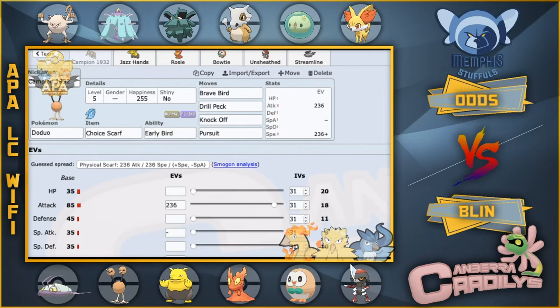So Doduo comes in and clicks buttons — it basically one-shots everything and can claim six kills if we get a bit of chip on a couple of things. Moveset this week is very standard: Brave Bird for clicking buttons, Drill Peck in case we don't want to take the recoil, and we can two-shot most things. Knock Off is there to remove items if we get Doduo in early game. Pursuit is just to guarantee the kill on something and not give him a switch. It's a Scarf set this week because I outsped his entire roster — nothing could hit 18 or 19 speed naturally. Max speed, Jolly nature, max attack — that's all the EVs we had room for.